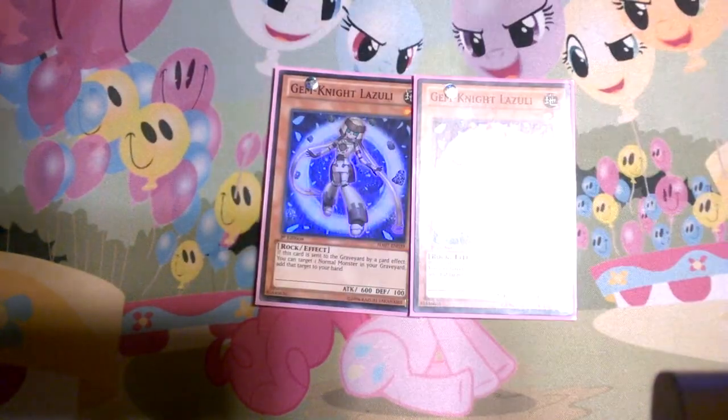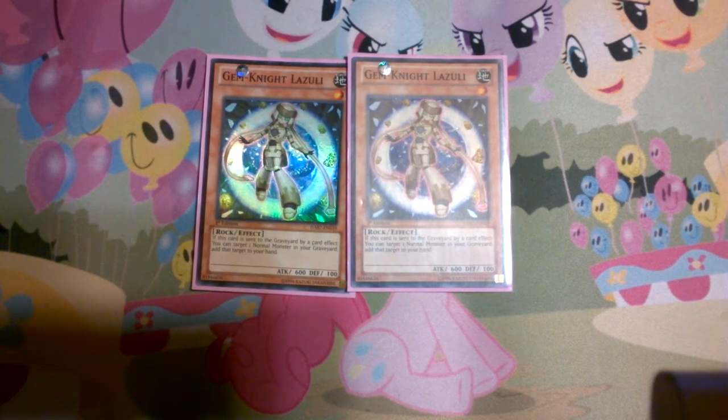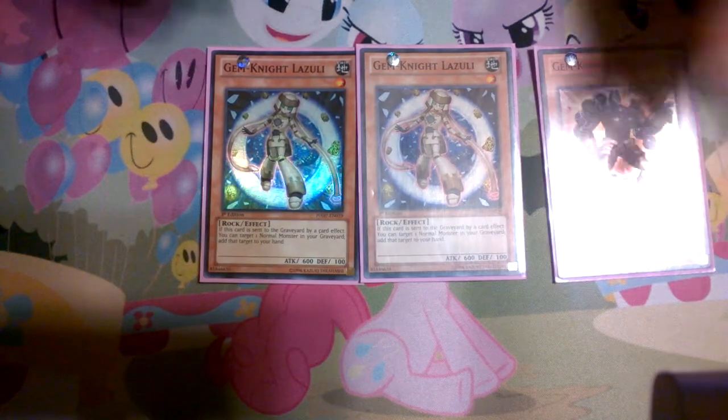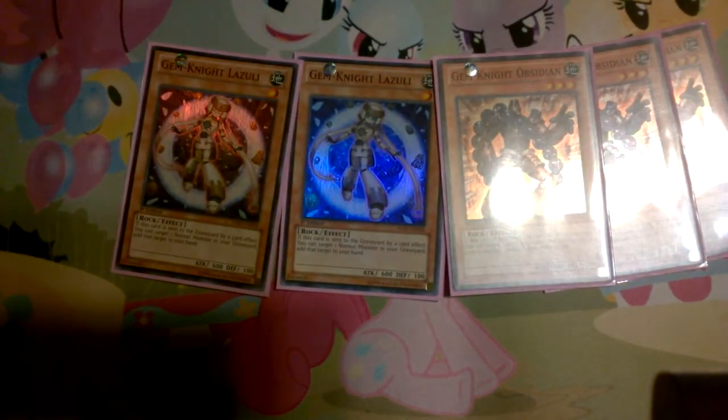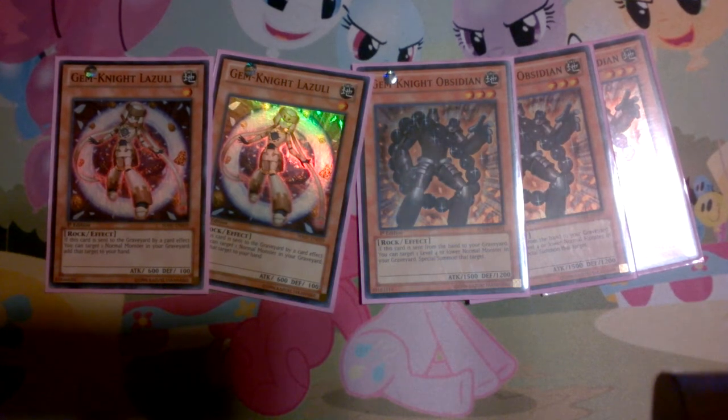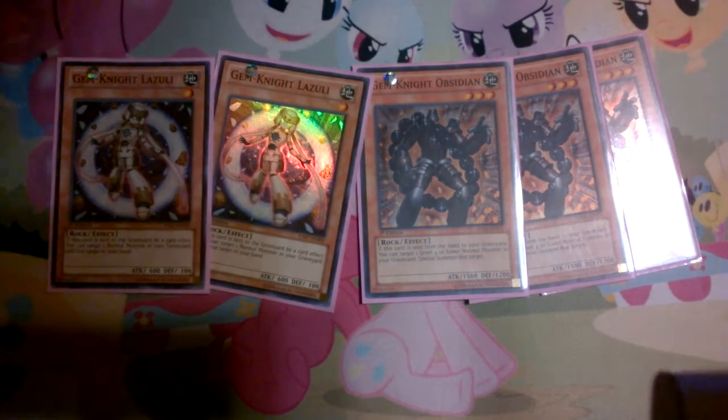Next, two Lazuli. I only run two Lazuli because outside of her effects, you don't really do anything else — and I know her effect is the main reason why she is run. But I just see it working better at two. If she is sent to the graveyard by a card effect, you can add one of your normal monsters to your hand, which is really good for setting up more fusion plays or getting your hand back for cards that need discard costs. These are also the main cards I like to banish for Gemnite Fusion to get it back to hand, because once they're banished, you don't really get them back by many means.